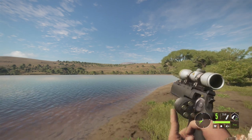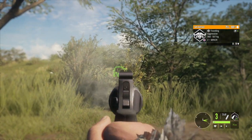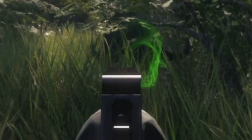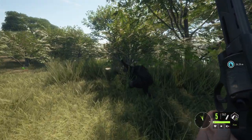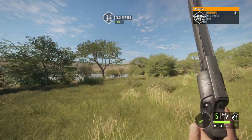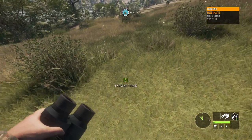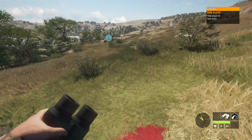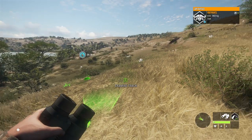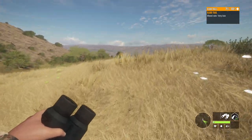At that range, if you compensate for the drop, this gun can still drop a cape buffalo relatively quickly — another reason why this handgun is just so phenomenal. We have a friend coming over — there's always at least one that comes over and attacks, just how cape buffalo are. Oh my gosh, that was too close for comfort. Let's go get that one we nailed from 200 meters. I'm confused — did we hit two different buffalo? I guess we'll have to go find out.